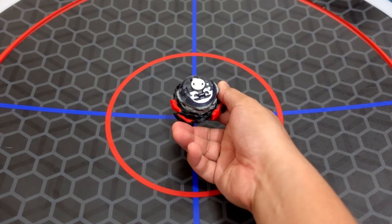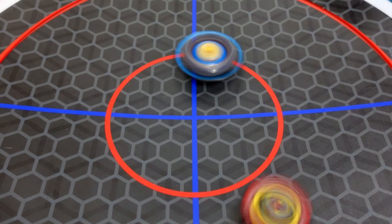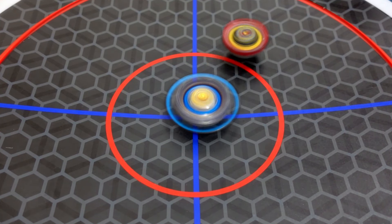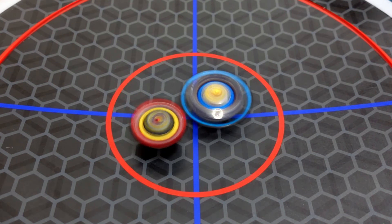Next opponent is Dangerous Belial Beyblade. You can hear the sound of the all-might driver of the Dangerous Belial — nice hit! They're battling at the center, and the Dangerous Belial Beyblade is doing good against our Death Sighter Vanish Fafnir Beyblade mod.